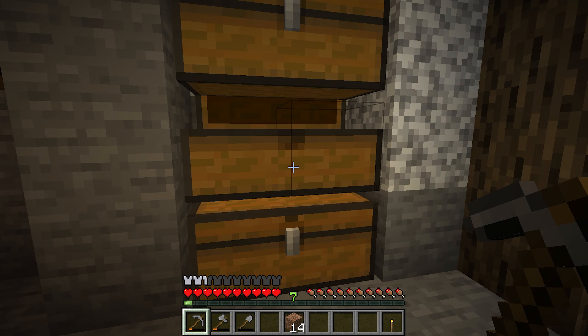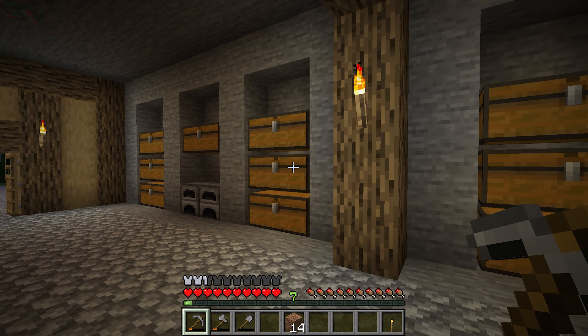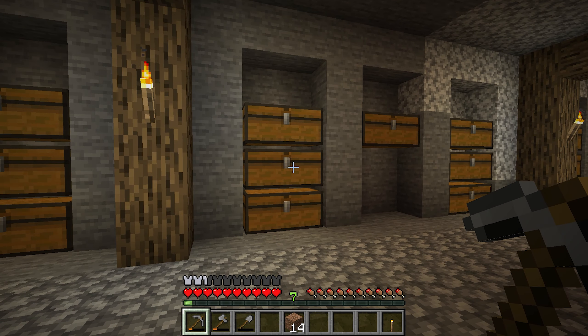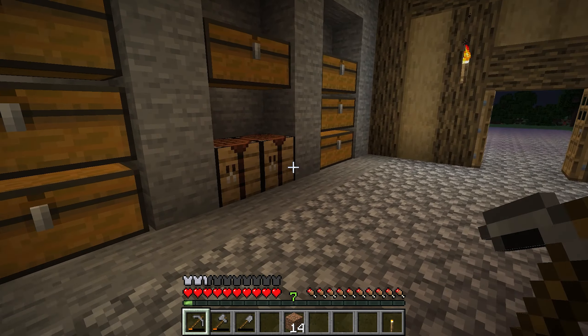One thing that's going to be very handy sooner or later is making some farms — basically putting some cows together within fences, sheep and that kind of stuff. It's also going to be very handy to have some picture frames on these chests showing what item is inside, because sometimes I'm just searching for whatever I need and I have to open a lot of chests.